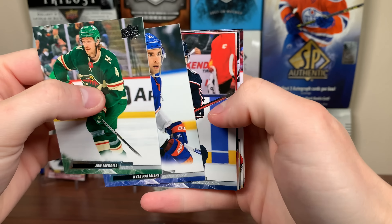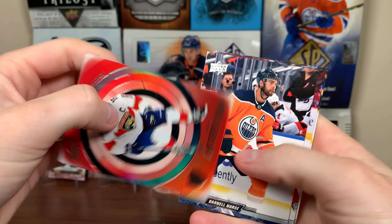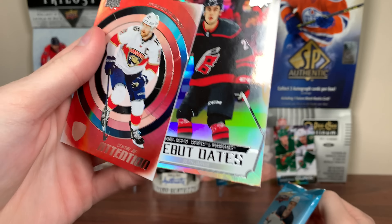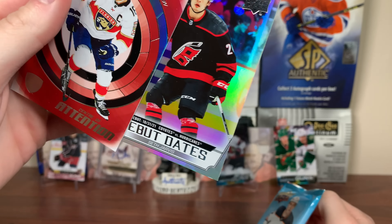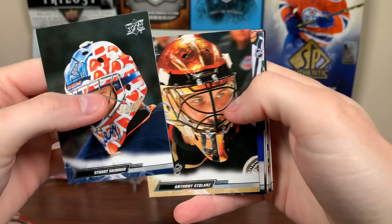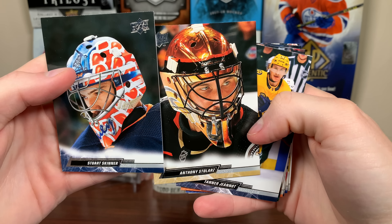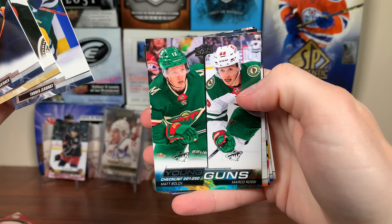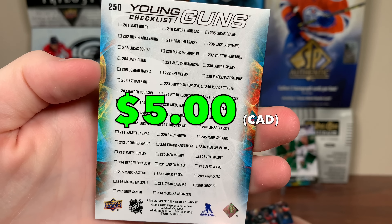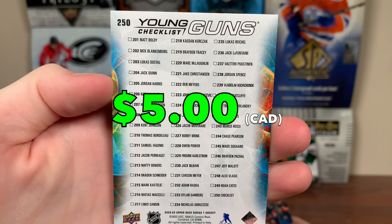Next pack up. Another shiny card — center retention, Alexander Barkov. The quality is nice on these filler inserts but they're largely unspectacular. Next pack — Stuart Skinner, two goalie portrait cards there. But we do have a Young Guns — it's a checklist! Dang it. We got the checklist Young Guns: Matt Boldy, Marco Rossi. I already pulled that, but there you go — a checklist again. Getting duplicates.